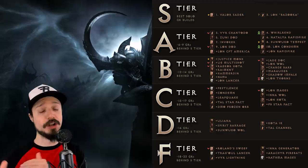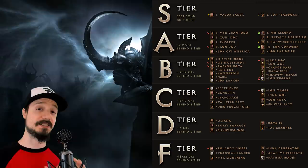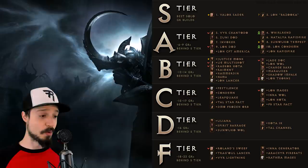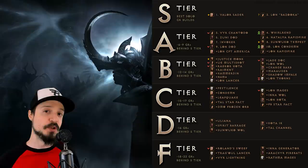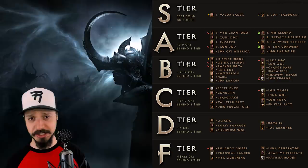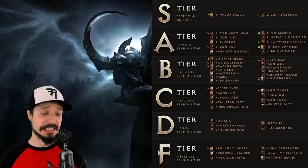That takes us into B tier, where we have our first major point of contention. The Legacy of Nightmares Thorns Necromancer build took a serious hit from a nerf to the Bone Ringer offhand. It used to have uncapped buff stacks, but now there is a cap at 60. So after 60 seconds of building this buff, you no longer gain more. In the past you could stack it for five minutes for massive damage. If you're attacking an enemy for 60 seconds or less this build is not nerfed, but for every additional second beyond that it is relatively more nerfed. Some rudimentary calculations suggest it has lost about 10 Greater Rift levels of power, though this is highly dependent on fishing for specific Greater Rift bosses.